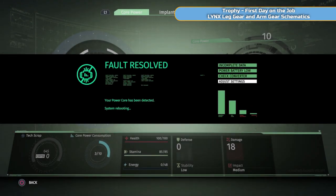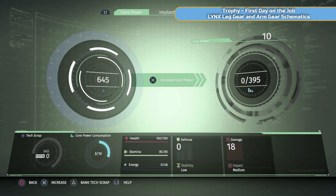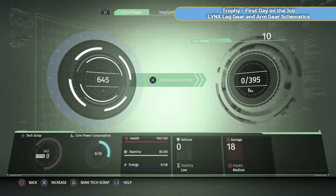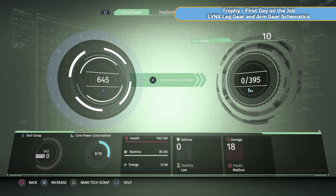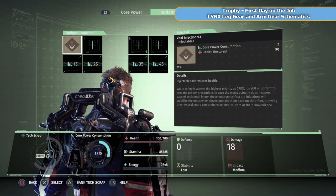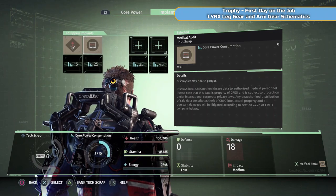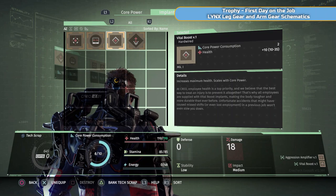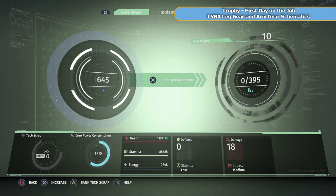We've got a power core and need to run back to the med bay — basically a bonfire, your safe place. At the core level screen: the left wheel shows scrap you have, the right shows the cost of the next core power increase. Press X to add it — your health and stamina go up, and it lets you add more implants. We're not doing upgrades yet. You can add four implants at the moment — each has a power usage shown by that blue wheel in the middle.